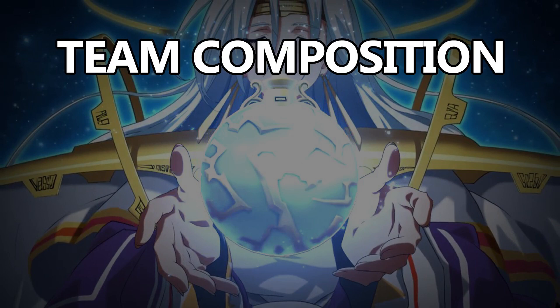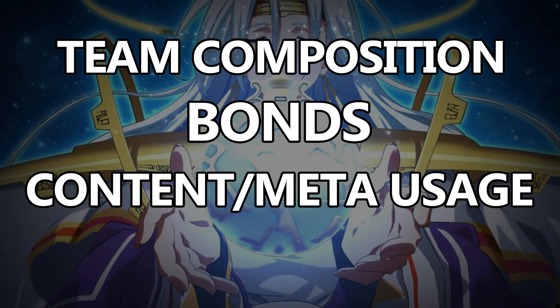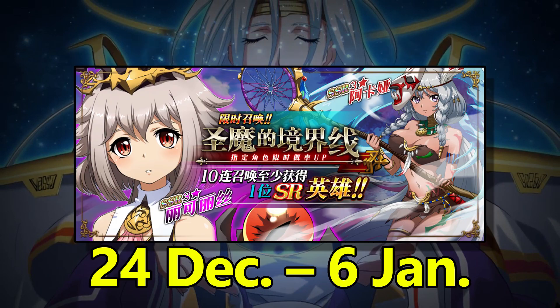The four criteria are: how they fit into your team, whether they unlock any bonds, what kind of content they get used for, and their future availability. I'll keep this episode short and quick since it's the holidays. Let's jump right into this rate-up banner featuring Licorice and Akka, running from December 24th to January 6th. And of course it's not a Destiny banner, so it's definitely possible to summon off-banner heroes even on your first SSR.